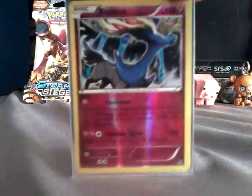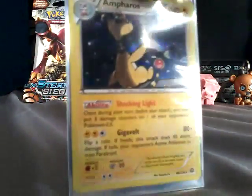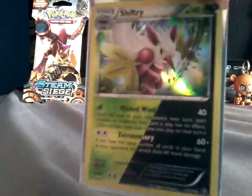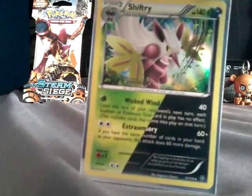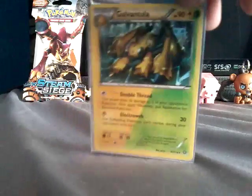The next one I really love - oh, we're almost at two minutes left - it is a Xerneas EX. You have to get a quick look because it's almost time. Next is an Ampharos - it's a holo. And then next is a Shiftry, he's cool with two energies. And our last card is a Galvantula - I really love him, he's awesome.